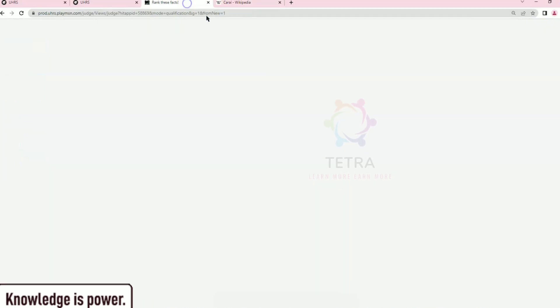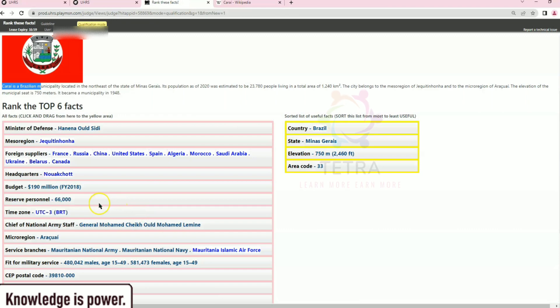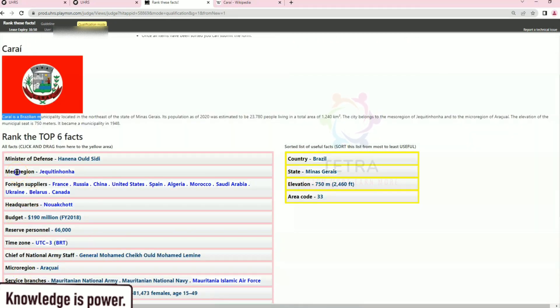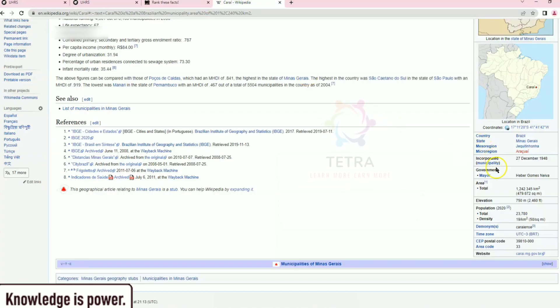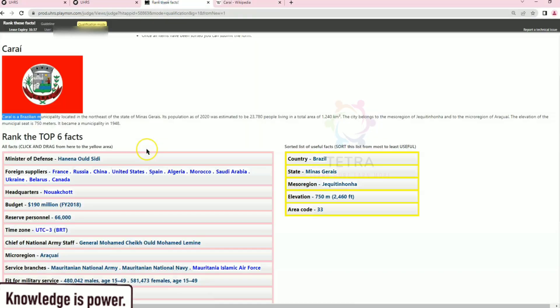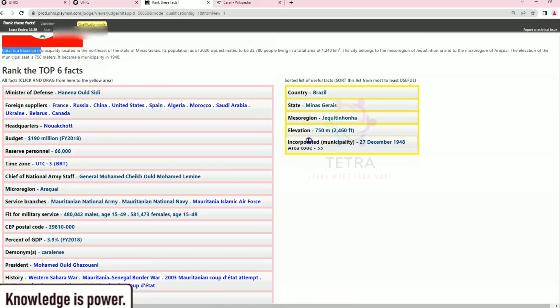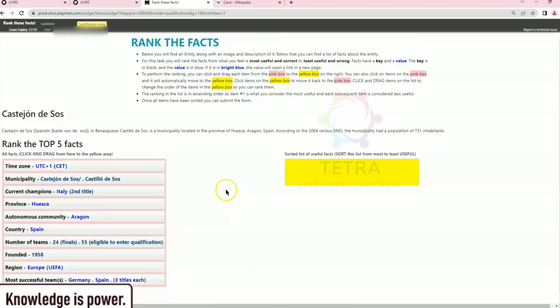We did: country, state, elevation, area code. We also check for incorporated, government mayor, and micro-region — check if micro-region is available. It can be kept on top after state. Look for 'incorporated' and place it below. We have done six items: one, two, three, four, five, six. Just submit and check — we are right.